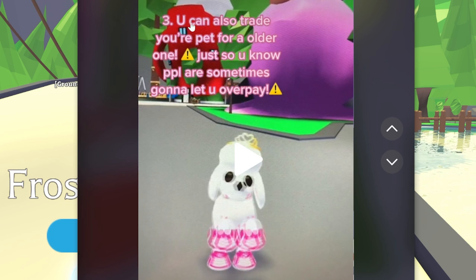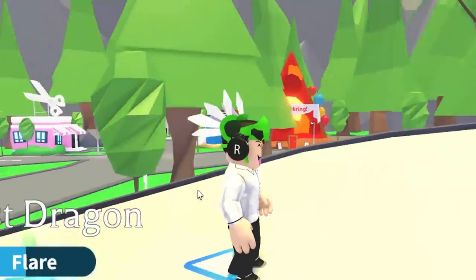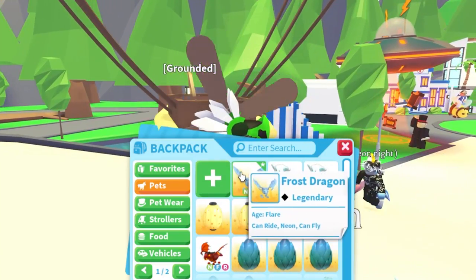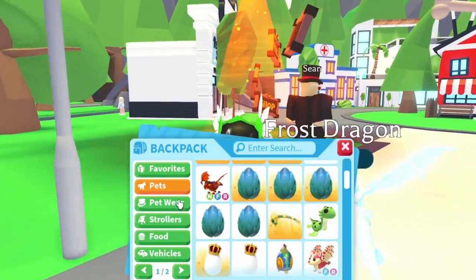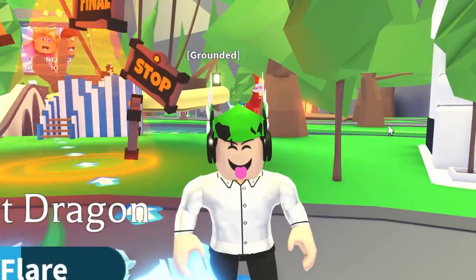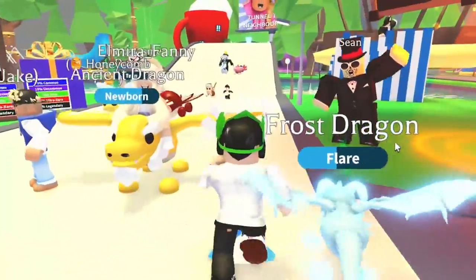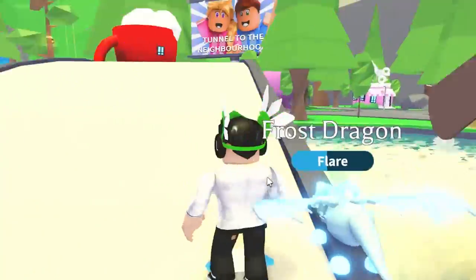This is actually a really good one — you can trade your pets for an older version of the same pet. People will sometimes let you overpay. So you could give an extra egg or something extra, and the person thinks you're overpaying, but actually you're gaining a more aged version of the pet. That's a really good method for aging your pet.